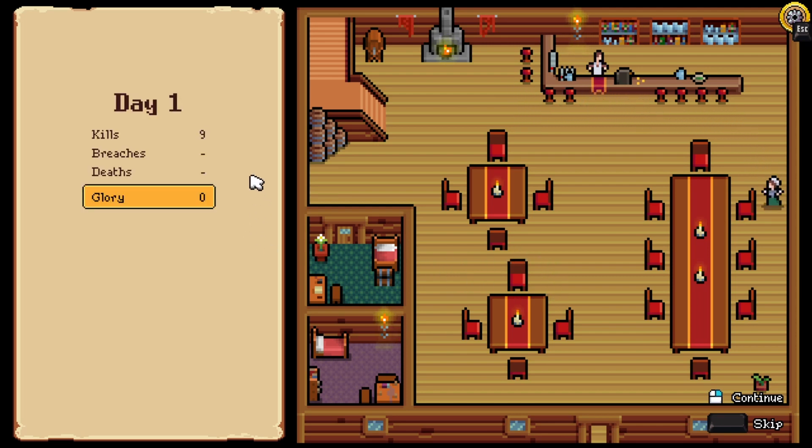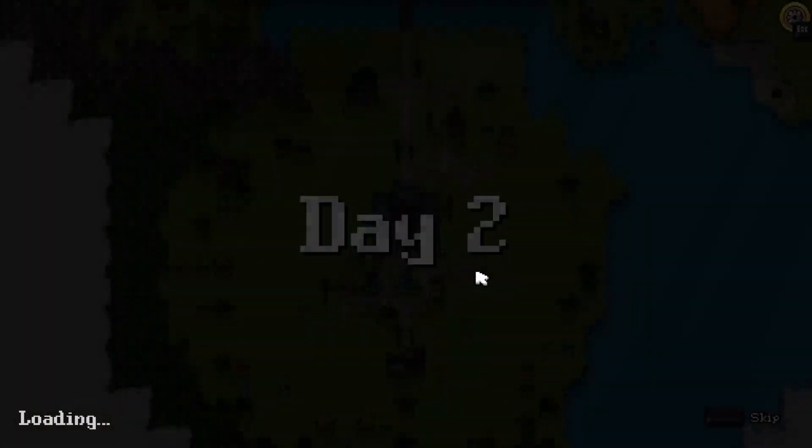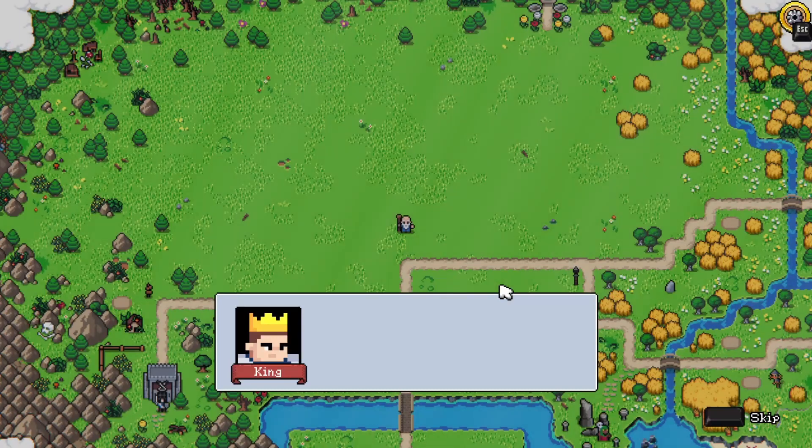All right, day one. Probably gained zero glory. I gained zero glory — that's fine. All right, day two. Okay, so we get a free unit, which will be good.